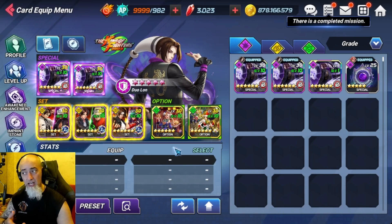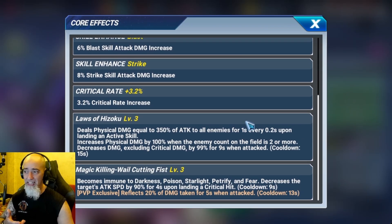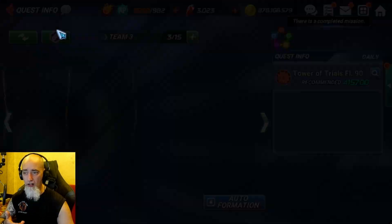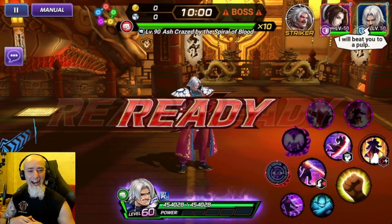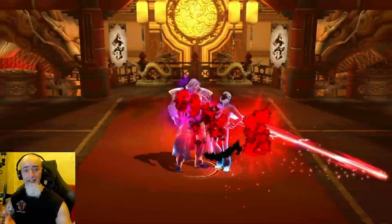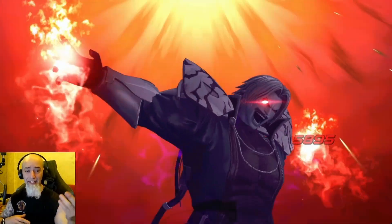We're going to use Duo Long because he's just tanky as hell due to his decreased damage received. He can take so much damage — it's insane how much this character can tank. As long as that decreased damage received is up, he doesn't take hardly anything at all. And on the live stream last night I was cussing — actually I was laughing in insanity.